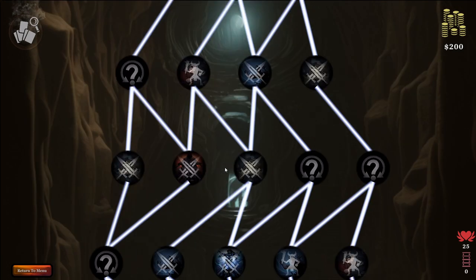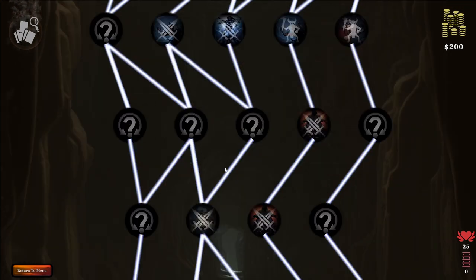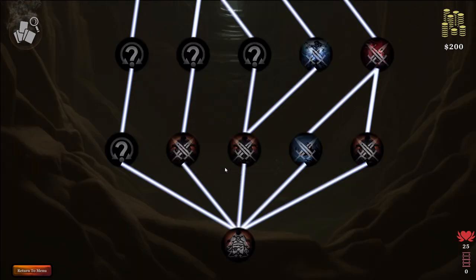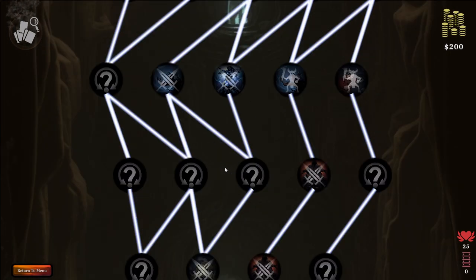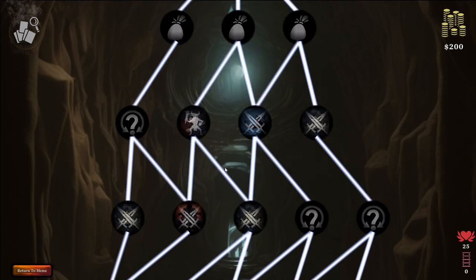Similar to other games in the genre, you can scout out the current floor to figure out what path you want to take. The nodes with leaders in the background are the combat nodes, and you can see the opposing leader here. The Delve consists of three floors, at the end of which you can choose to continue in Endless mode or start a new run.